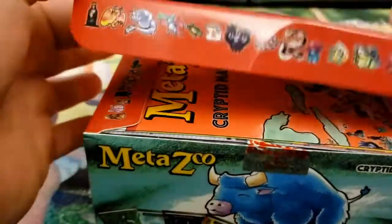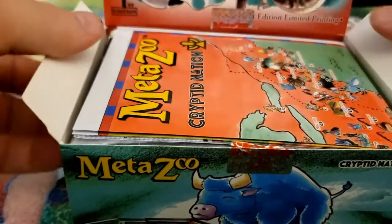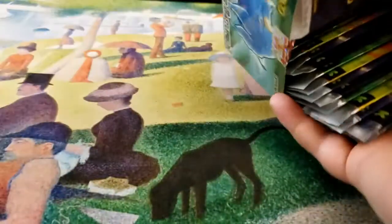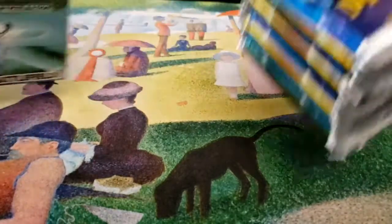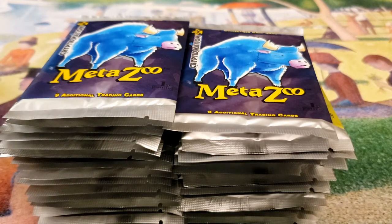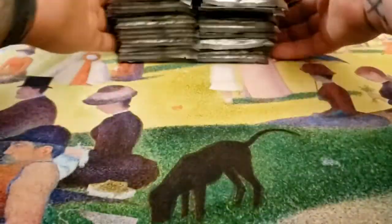For those of you who don't know, MetaZoo Cryptid Nation is a new trading card game that cropped up on Kickstarter and just went wild. They became extremely popular on their retail release, and it became very difficult to find these. This should be 36 packs. MetaZoo currently — and I'm on their Discord — they just recently got partnered up with Channel Fireball for distribution, and they also partnered up with Rudy from Alpha Investment. So it's becoming extremely popular, and those are great moves right there for them.